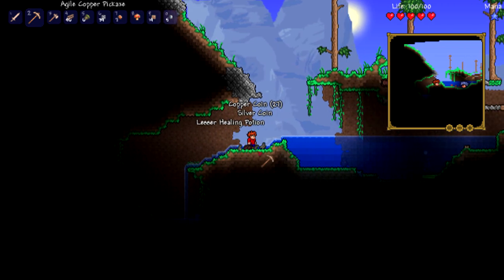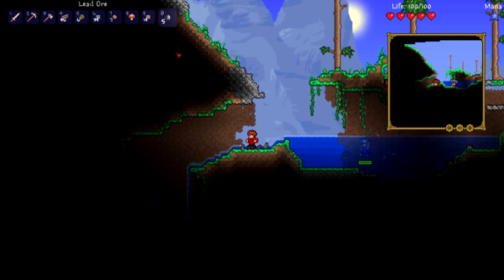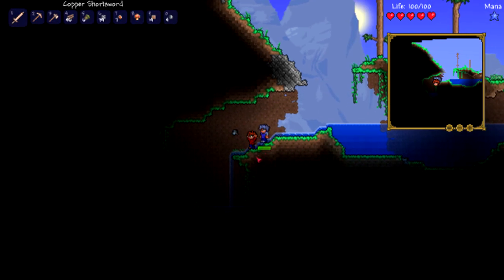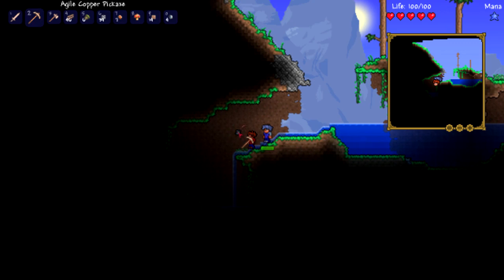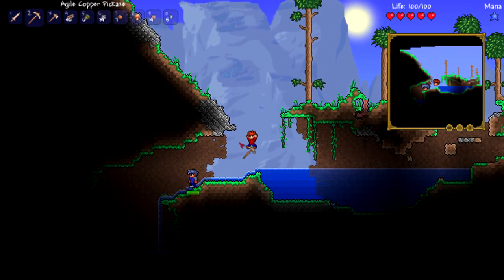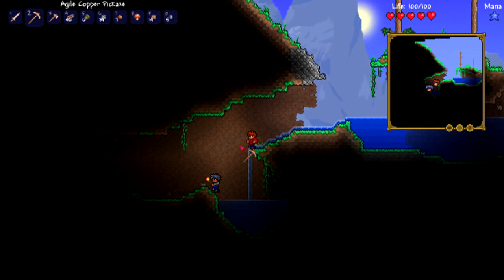Hey, a lesser healing potion! How do you open your inventory again? Escape. Whoa look at that waterfall, it looks so cool! How do you get a torch? You need slime gel. Oh I got some torches — you can hold torches now!